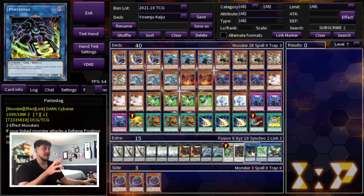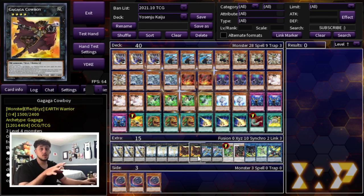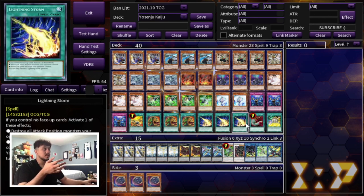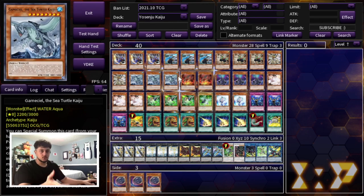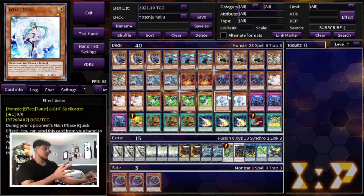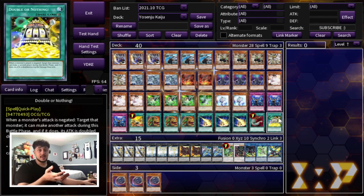Triple Extravagance — you don't really need your extra deck outside of the Utopia package to OTK. There are situations where you Cowboy for game, which is why we're playing two Cowboy, but that's really the only time you go into the extra deck, so Extravagance is perfectly fine. Triple Lightning Storm as well as one Harpy's Feather Duster. Lightning Storm is really good because it deals with front row and back row, and it's really your only back row removal outside of Harpy's, since all the Kaijus are monster removal. Dimension Shifter is just everything removal. And then one Double or Nothing — the only real brick, but it helps you OTK.